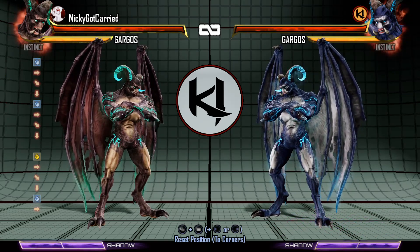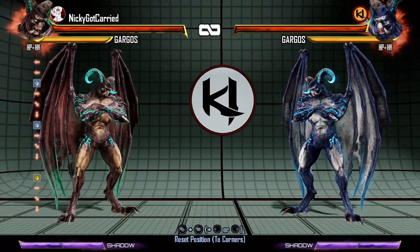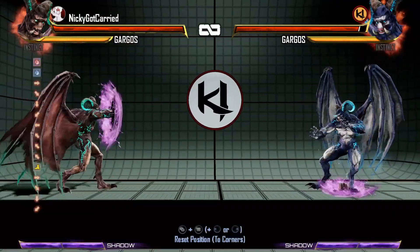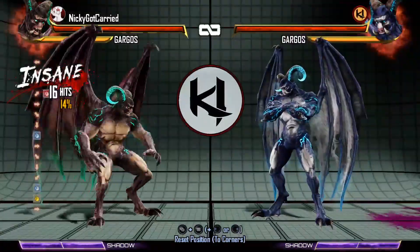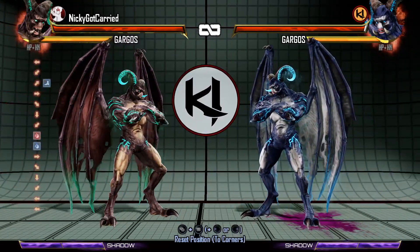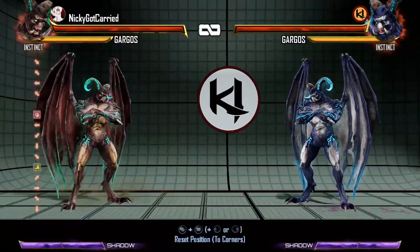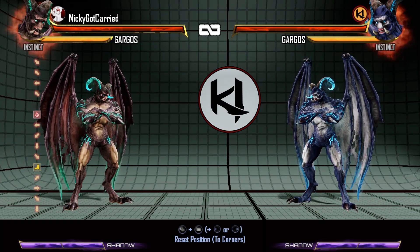Something to note about Gargos is that he has far away autodoubles and linkers just like Glacius, so he can use his oblivion and his reckoning linkers from far away. He can use his oblivion linkers from full screen. However, if he's full screen the reckoning linker will not reach — they have to be done at about mid screen. He also has far away autodoubles off of his oblivion linkers.